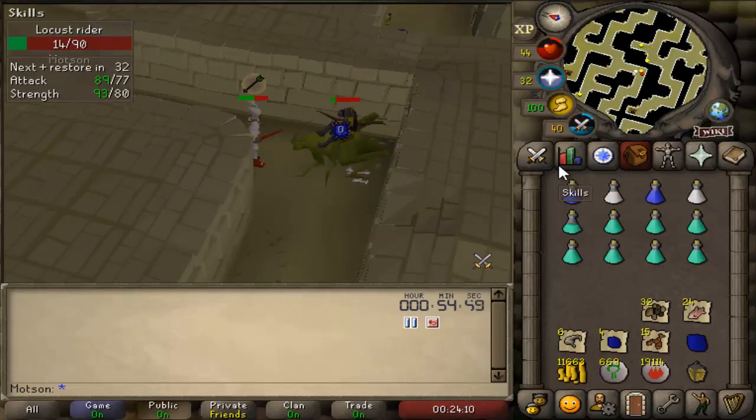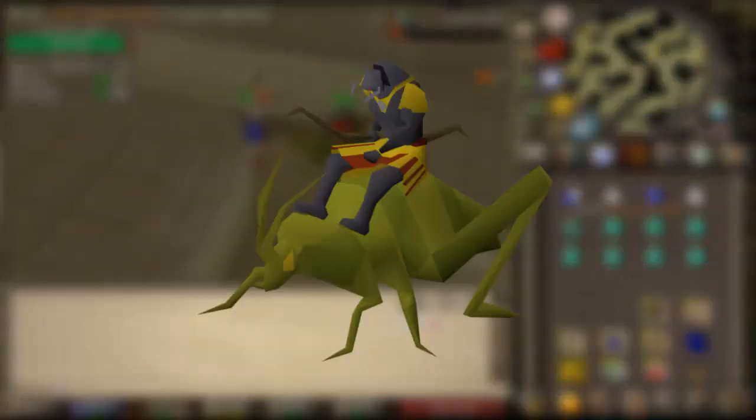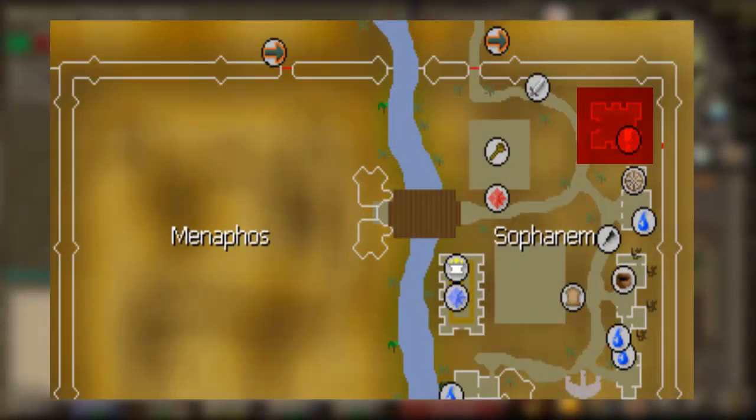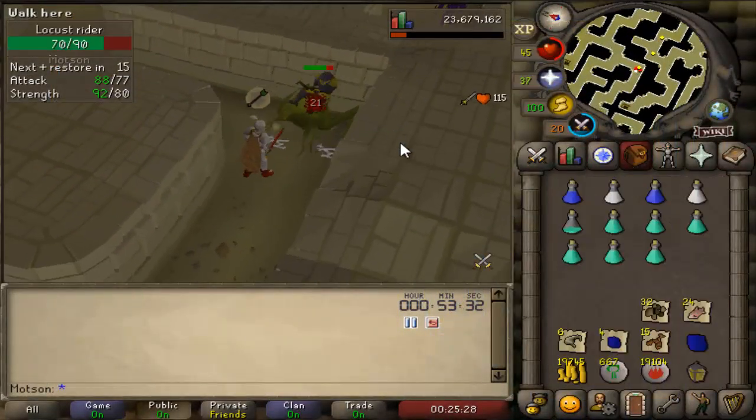In this video we're going to take a look at an often overlooked monster that has a pretty decent drop table, and that is called the Locust Rider. A level 98 monster located in Sophanem, shown on screen now. These are perfect to kill because you take no damage since you'll be using Protect from Ranged, and you can AFK in one spot for around 10 minutes before needing to re-aggro as well.